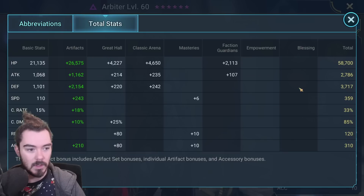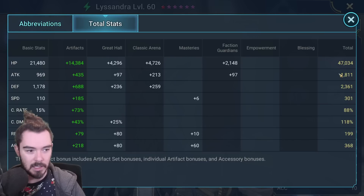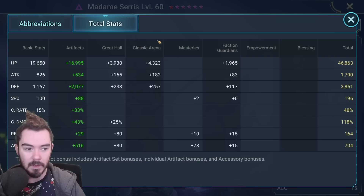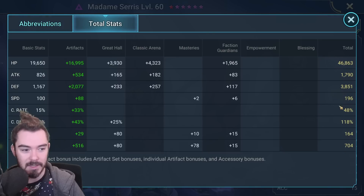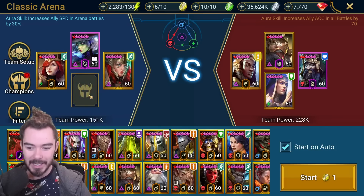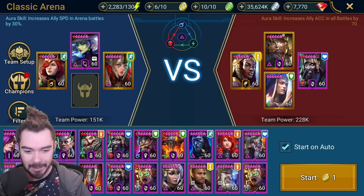Arbiter is at 391. Lissandra is 300, so she's plenty fast. Madam Seras I've got pretty slow at 196 speed, but she's got 700 accuracy, so that's going to be fine. And then Genbo is coming in here too.